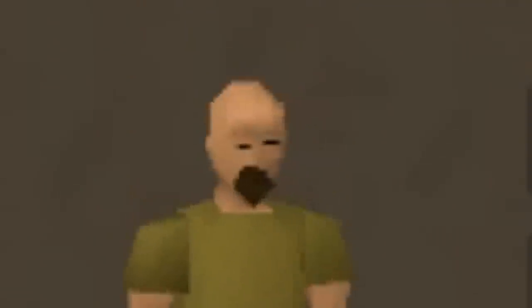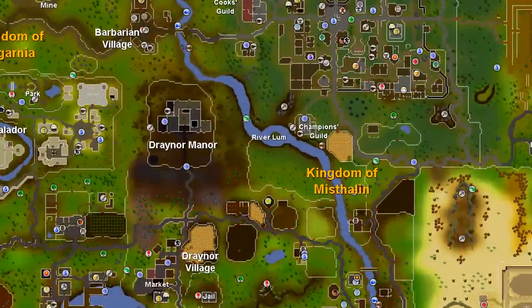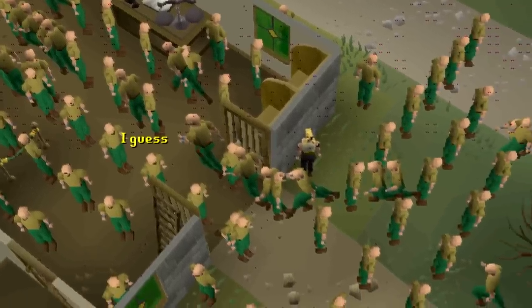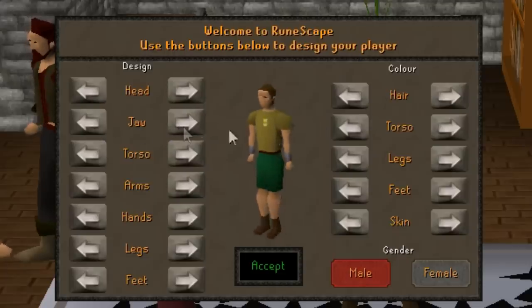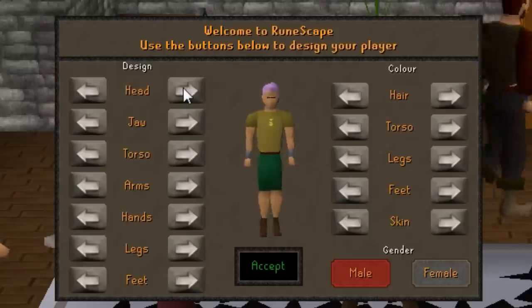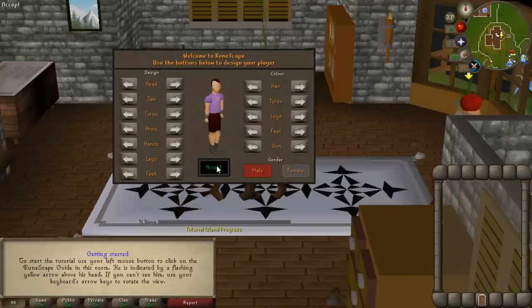In this series I have a fresh RuneScape account and what I'm going to be doing is escaping free to play. Free to play RuneScape is limited in content, account progression is pretty darn slow and it's filled with bots. Being free to play while playing RuneScape isn't ideal, so this three part series will show just how to progress your account while also making money. As you level your stats on free to play you will also be making money and eventually you can get a bond and become a member.